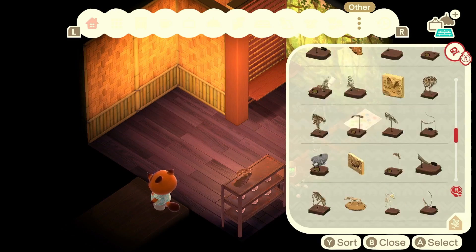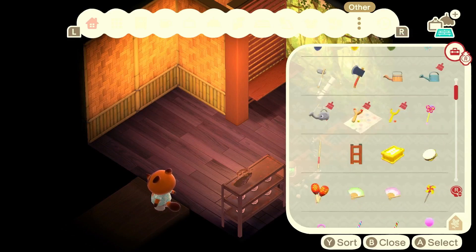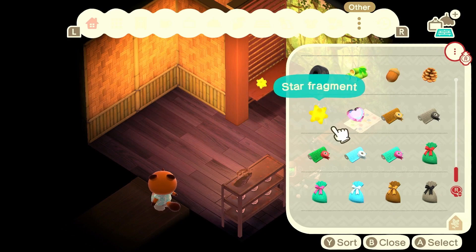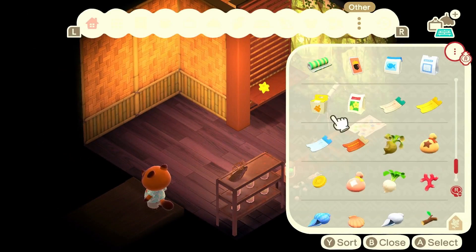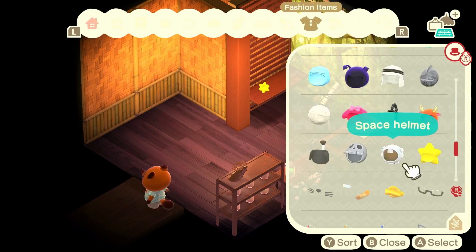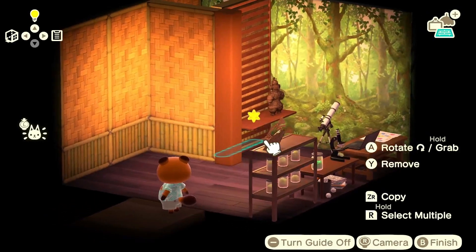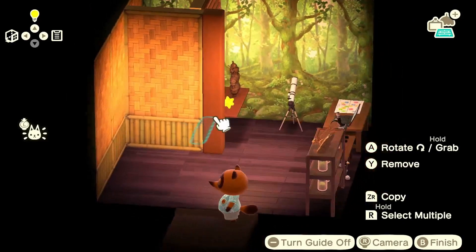I'm going to go into 'other' and look for the star fragment — that definitely feels like something you'd have on display. And I did actually mention the ancient statue previously — maybe that would look nice on this shelf. But we go with the fake one with the antennas — that looks more alien.